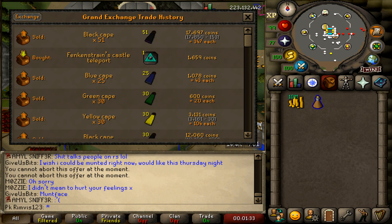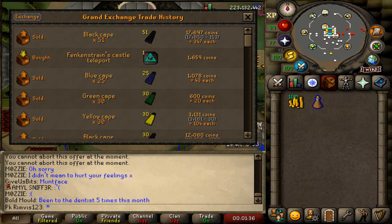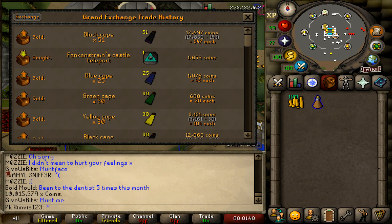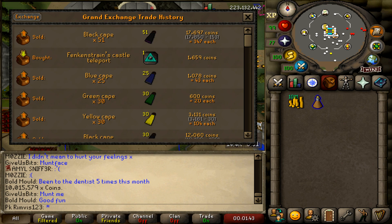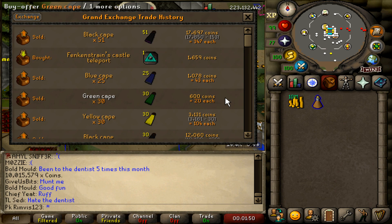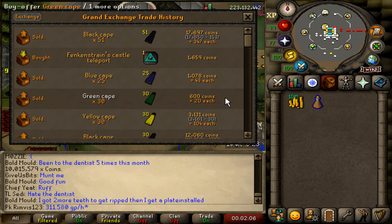Let's see how much money we can make. Checking our cash stack: 15,579 multiplied by 20. By just buying black capes from Canifes you can make 311,580 GP an hour. It's pretty good, but we've covered other money-making methods that make way more while having no requirements — so it's for you to decide.